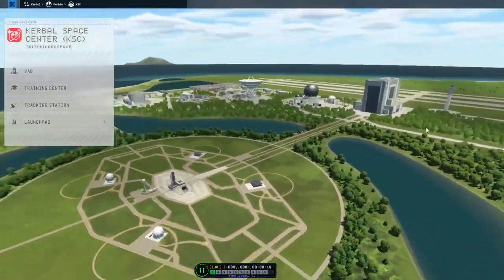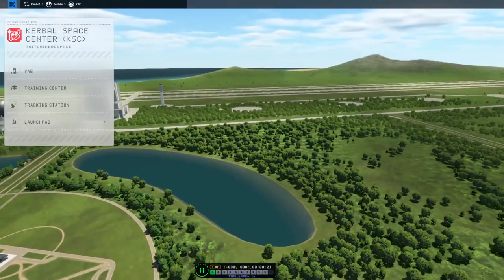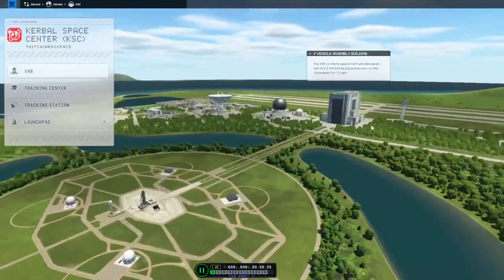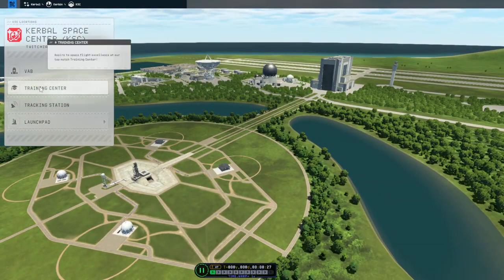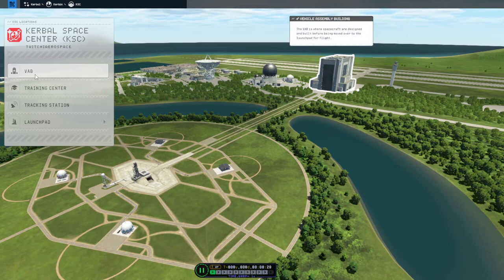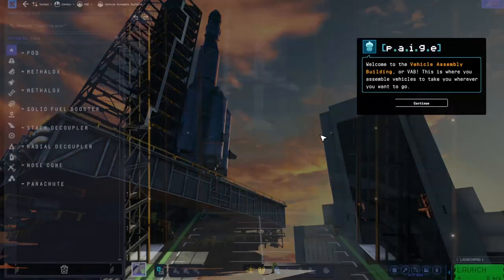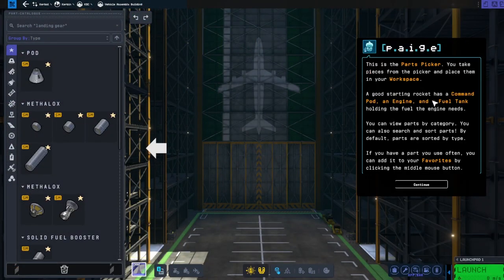This is the place where you'll be launching any and all rockets and airplanes. There's even a boat dock — would you believe it! What we're most interested in right now is the VAB, the Vehicle Assembly Building. If you wouldn't believe it, it's where you assemble your vehicles.